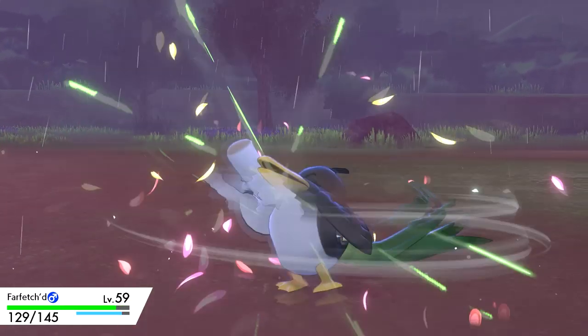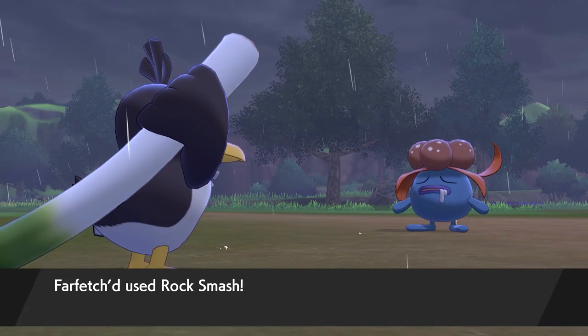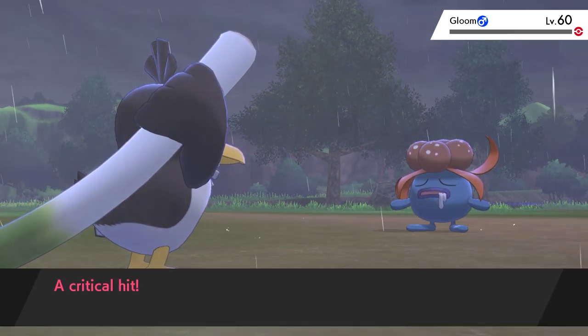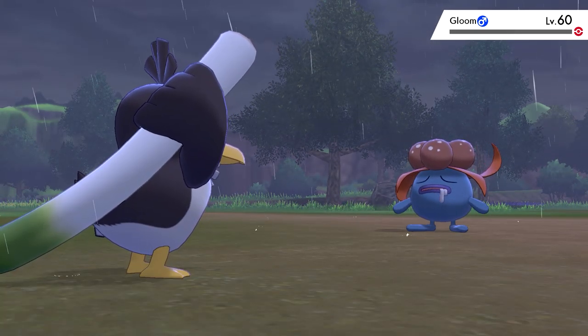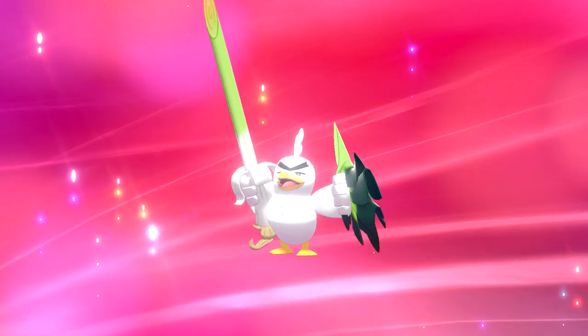You can increase the chances of a critical hit further by giving Farfetch'd a dire hit once in battle. Find a Pokemon that's either resistant to Farfetch'd's attacks, or find something higher level than your Pokemon. It might take you a couple of tries to get this one down, but it works.